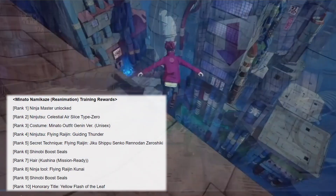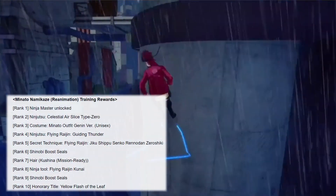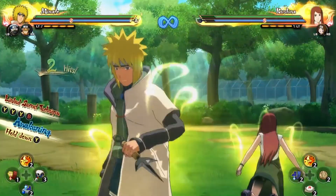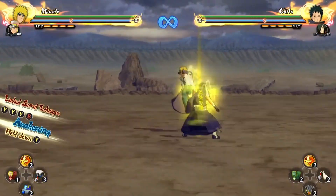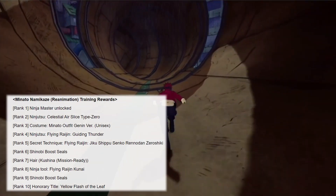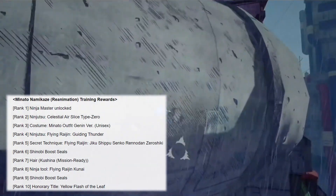Rank 7 we get the hair Kushina mission ready. Rank 8 we get the ninja tool Fine Riding Kunai. That sounds like it could be dope because we might have a Flying Ryan kunai that we can teleport to as a ninja tool — that would be crazy and game-changing. Rank 9 we get another Shinobi Boost Scroll. Rank 10 is the honorary title Yellow Flash of the Leaf — people have been wanting to call themselves something like that.